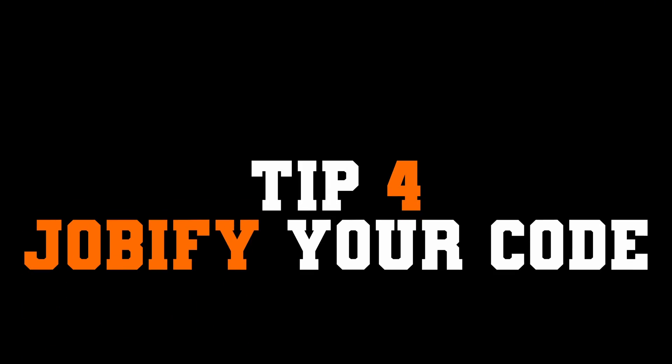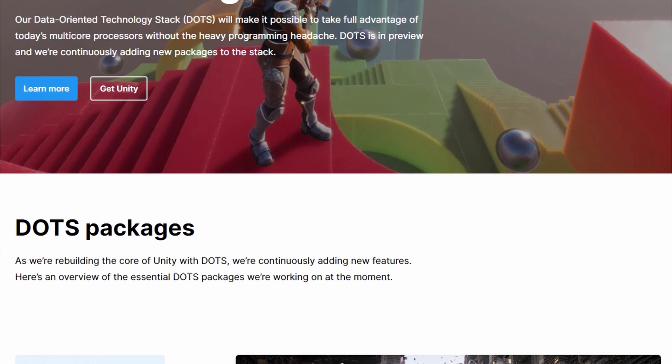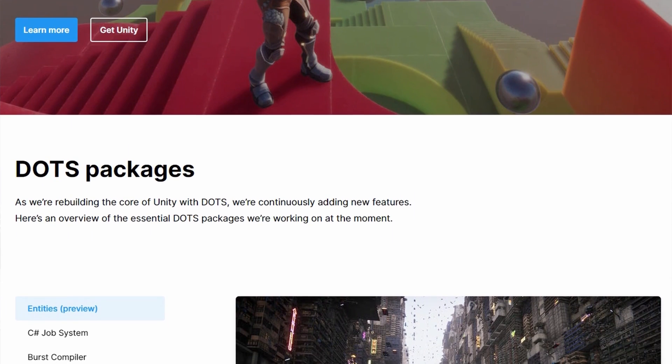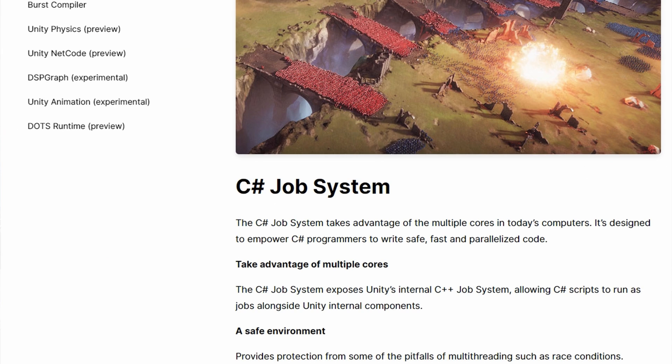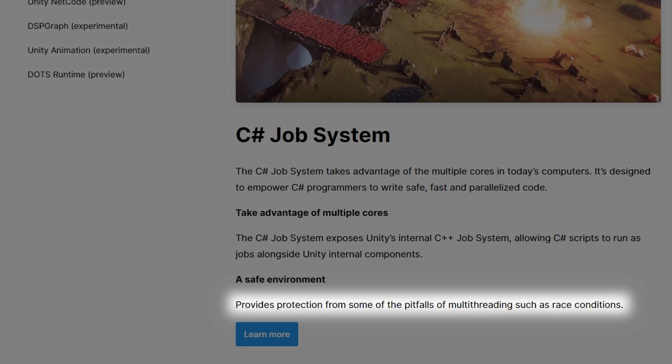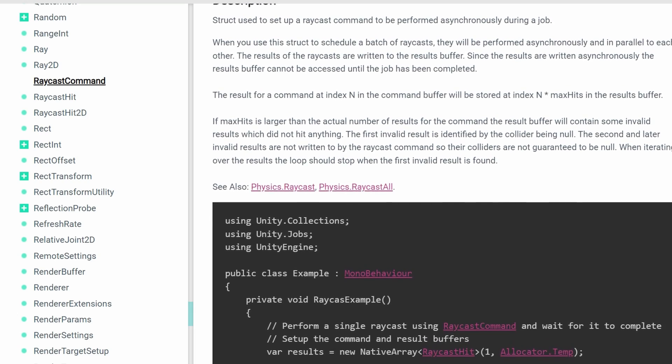Tip number four: use the job system where it makes sense. You may have heard of DOTS — data-oriented tech stack. The job system is only one piece of that and it's really the least experimental one; I think it's actually fully released as a stable addition to the Unity engine. The concept is that we can use multiple threads to do work. Writing C# code by default only runs on one thread, meaning if you have a 12 or 16 core processor you're only using one of those cores. The job system is Unity's way to safely do things that normally can only be executed on the main thread — like physics.Raycast or physics.SphereCast — across multiple CPU threads, which can really improve your FPS.